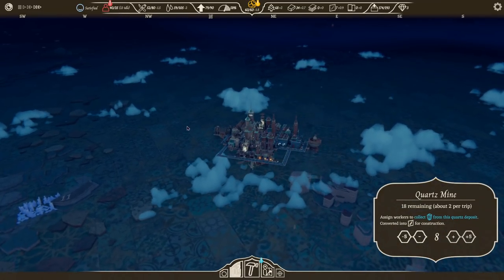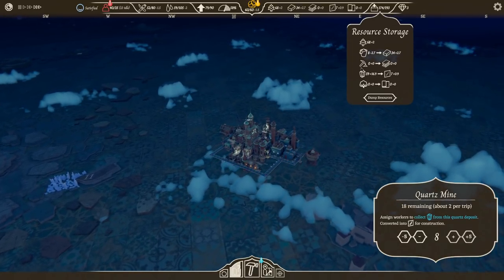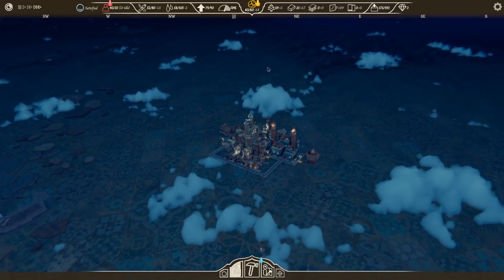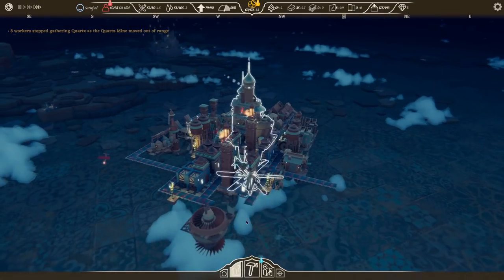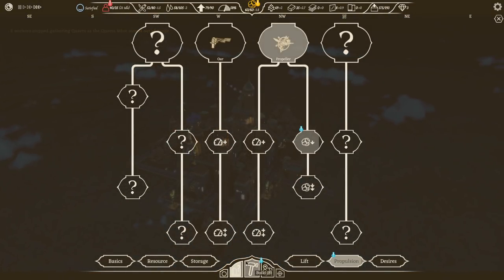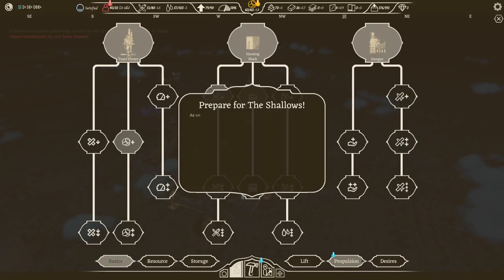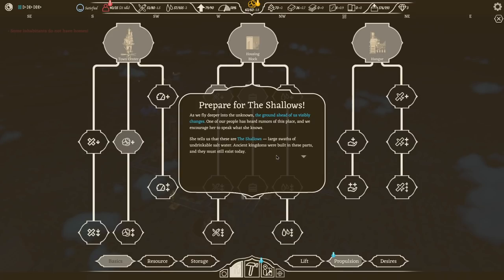We'll only get a little bit of it, but we'll get something. How are we doing on everything else? We don't have any iron, and I haven't seen any cloth yet. The tech I want is that better house thing, but it's 32 hours. Pervert shallows — as we fly deeper into the unknown, the ground ahead visibly changes. One of our people has heard rumors of this place. She tells us these are the shallows — large swaths of undrinkable salt water. Ancient kingdoms were built here and must still exist today. Notably, there are fewer coal deposits, so we should prepare as we venture forth.